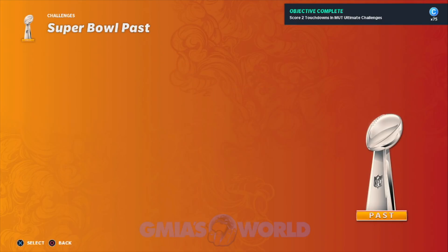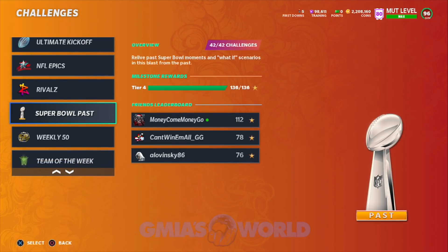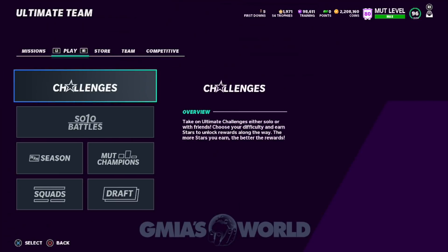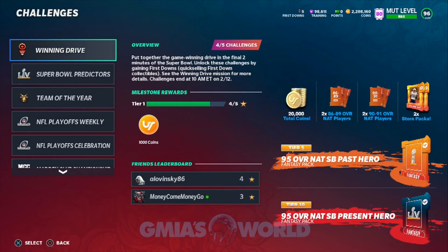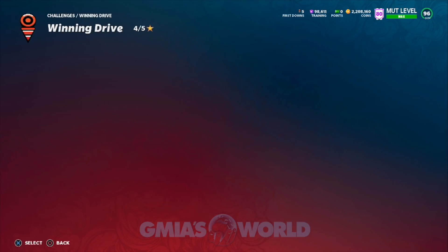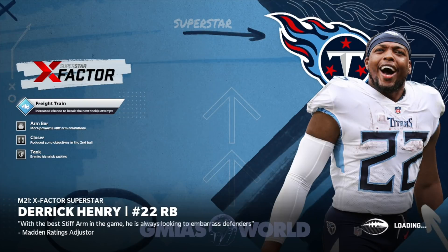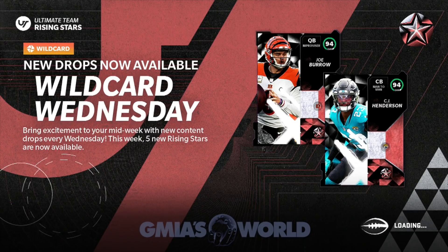I completed every single thing that they had there. Yes, it was very time consuming, but ultimately we got three first down collectibles and we also got that 90 to 91 Super Bowl pass player that we could probably use in sets to get something else — that's auctionable. Now, they changed it up from zero chill. You have to get the first down, quick sell it, and then go back to these winning drive challenges to get the actual thing for the tier. It wasn't like this for zero chill with the chill factor, so many of you guys were confused. You have to quick sell it, go back to the challenge, play it, and that's how you upgrade your tier.